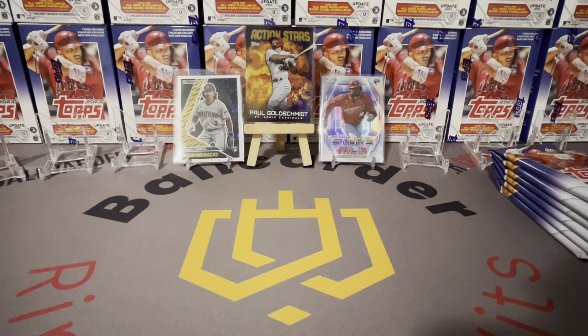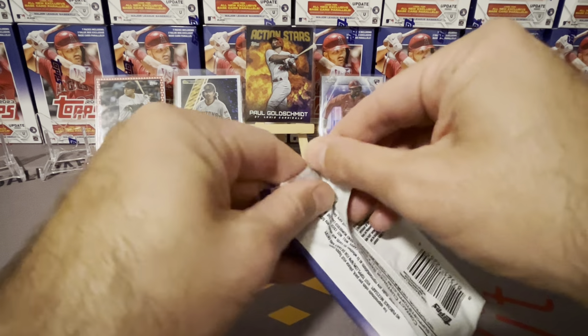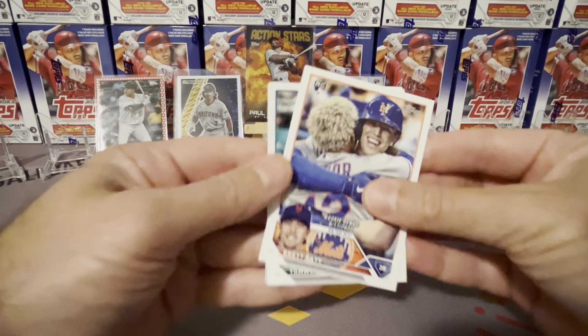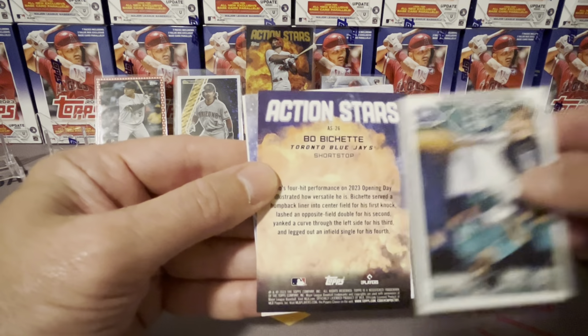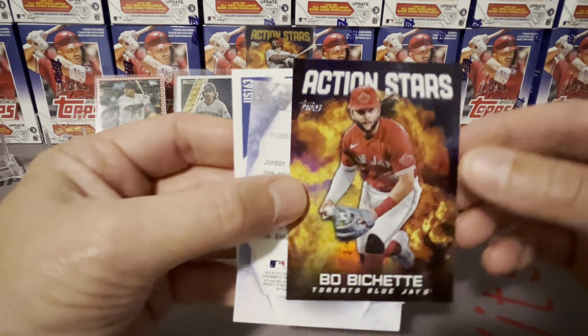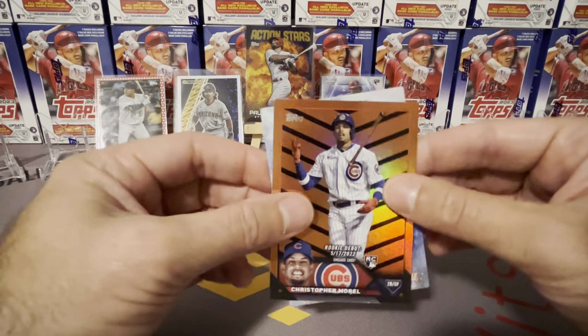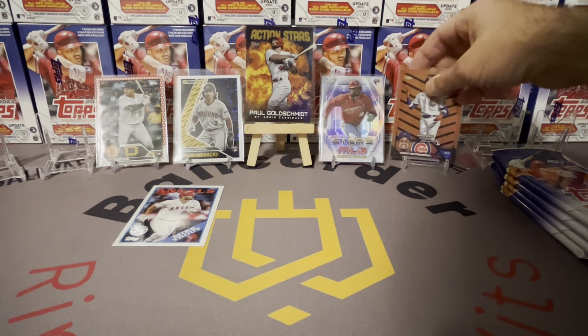Mike Trout, Reiné Rosario — pulled his Home Field Advantage card, that was awesome. First Home Field Advantage card I've ever pulled. We got another Action Stars — maybe this one's numbered again, probably not. Boba Shat. Christopher Morrell rookie debut — that's a good rookie to get right there! I'll sleeve that one up.